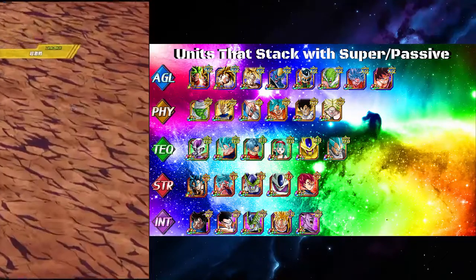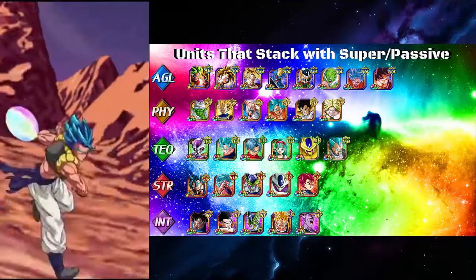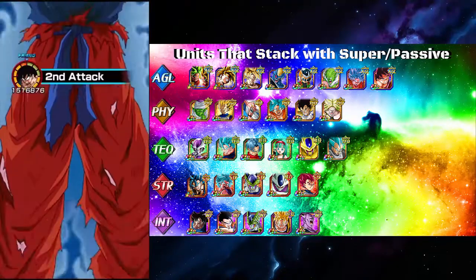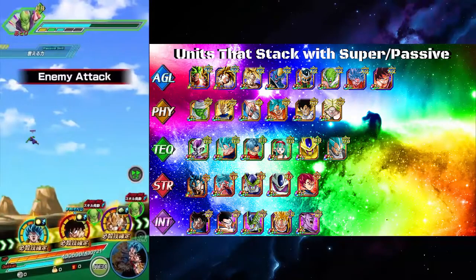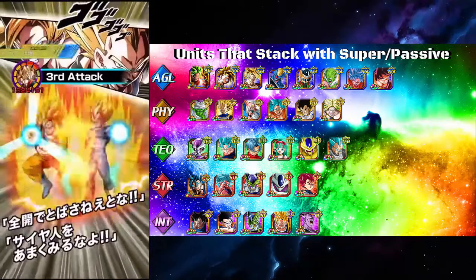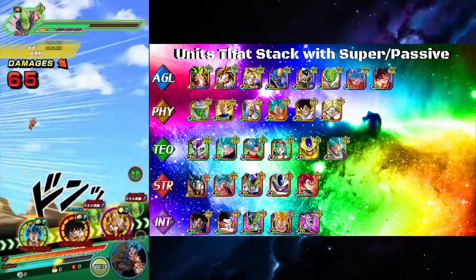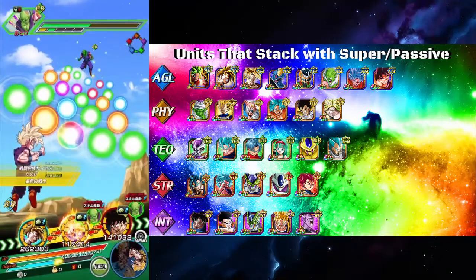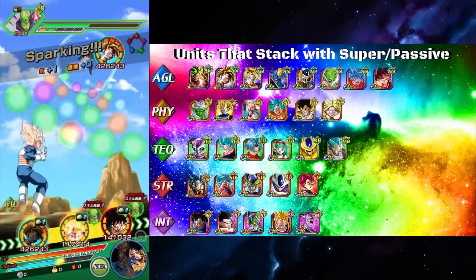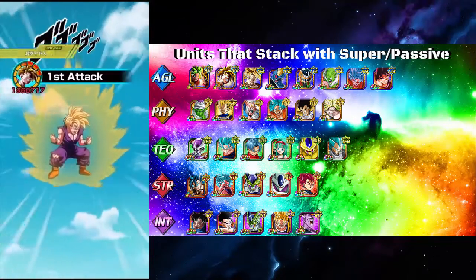Same with AGL LR Gohan. Even though he does stack his defense with every super, his 18-key and 12-key don't change — they're both raising defense by 30%. And when he transforms he no longer stacks; he's a complete and total nuke. So you wouldn't want to change him at all. You would give him that 11-15 or 8-15-3 build, because if he does transform you want him to crit as much as possible. AGL LR Gohan and LR Caulifla don't break the general rule of thumb, but they do stack.